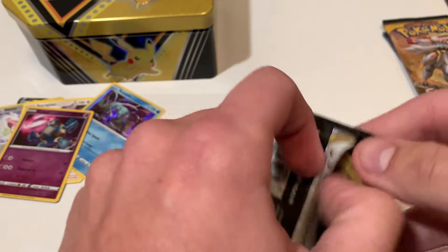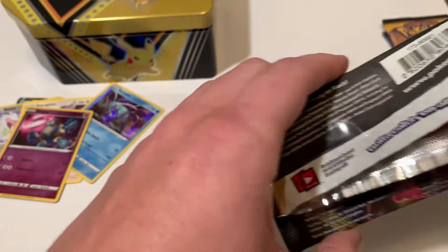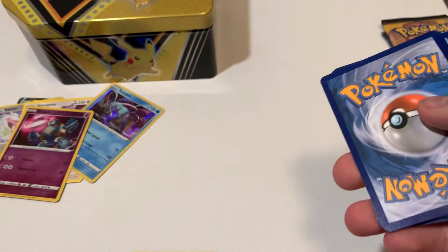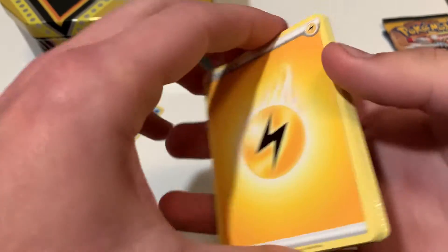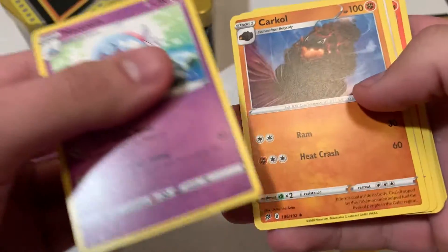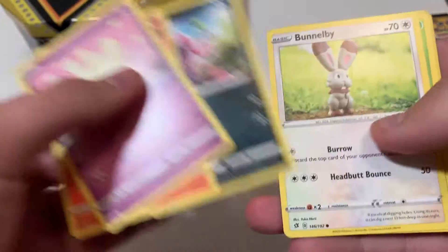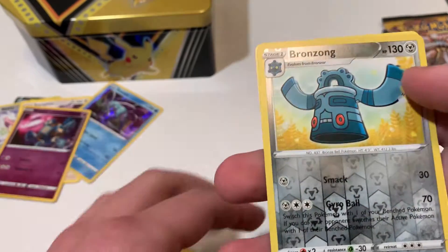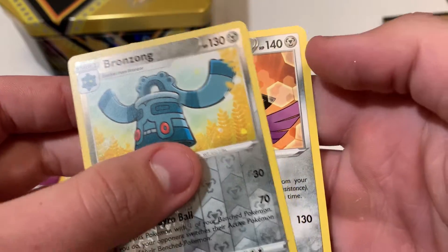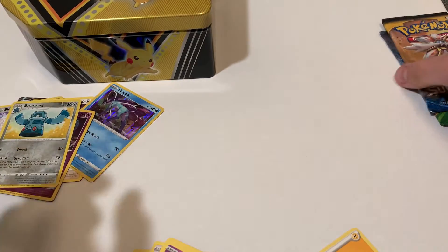Rebel Clash up next. I don't know anything about Rebel Clash's pack, but that opened real clean. Energy, Karkol, Beware — a lot of nonsense there. Whoa, Bronzong reverse! I like this card, I never used Bronzong. Ages Slash for the non-holo rare. That's just okay — we're not going to do anything with that.